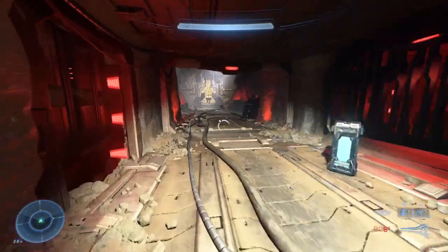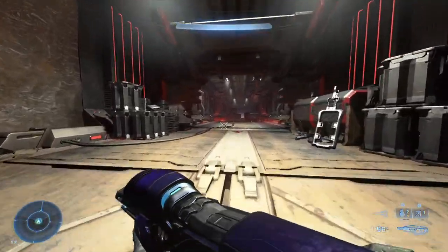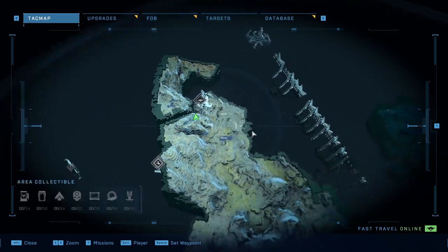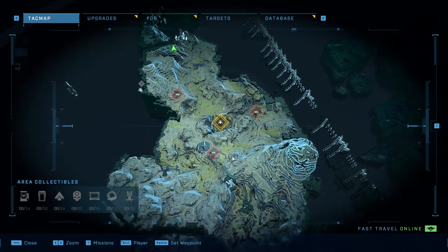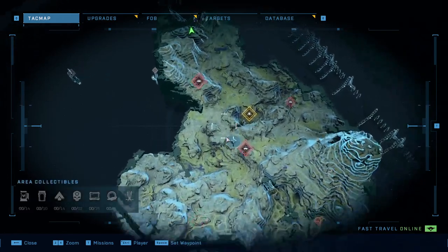The campaign area went pretty well. I don't even remember what our actual objective is — we've gotten all of our upgrades in this area last time, so we need to go over here. Griffin intel suggests the Banished are looking for something at this excavation site, so we have to go over here first. There are a couple of posts we need to take care of.